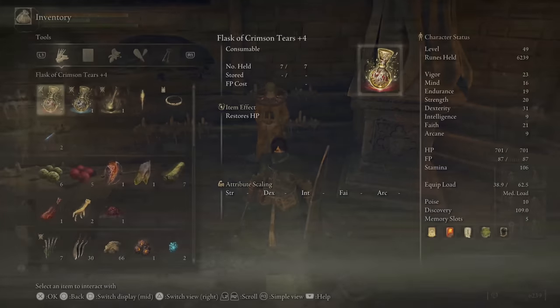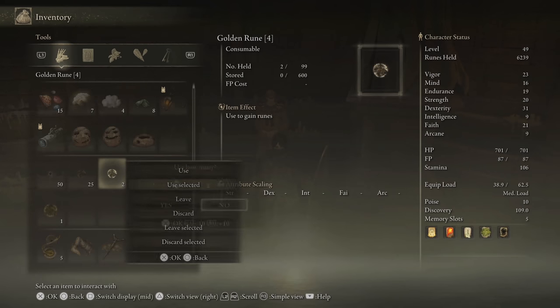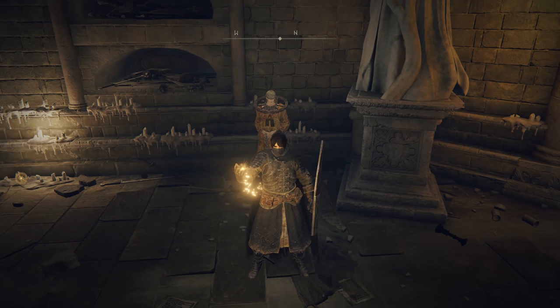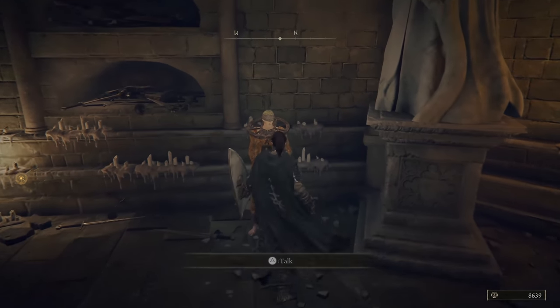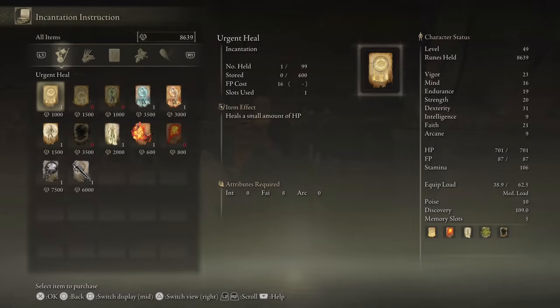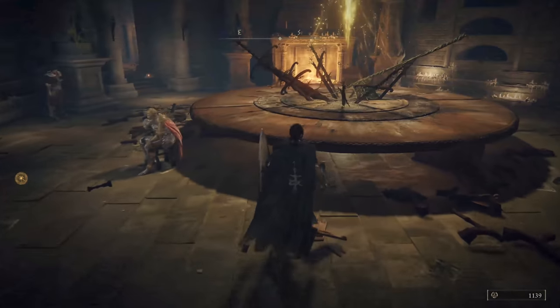So let's do our thing. Let's use a couple rune items here. We'll get this guy. And we have enough faith to use it, so we can equip it right away.